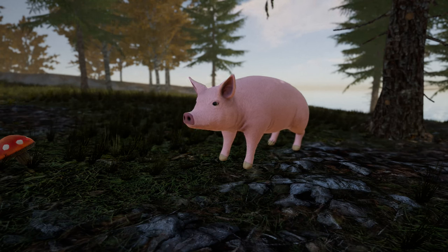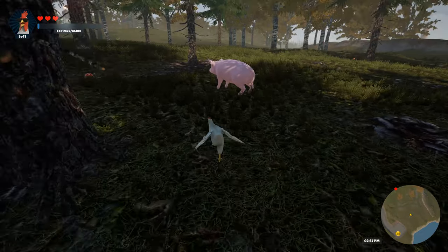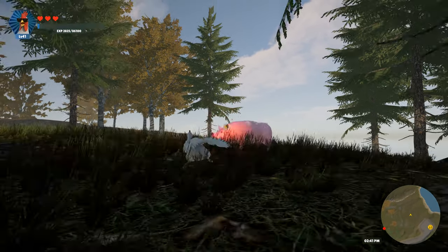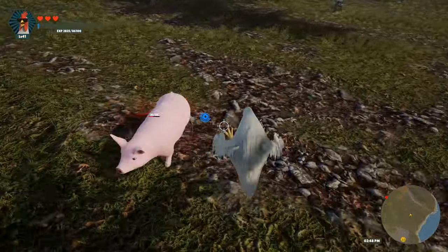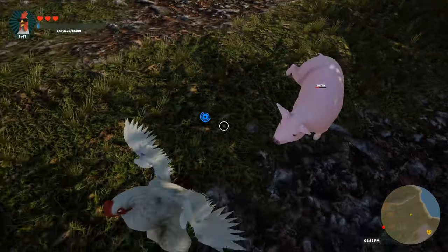Pigs. These fluffy creatures can be found all around the island, minding their own business and generally being harmless, unless you decide to pick a fight. When you do decide to take on a pig, be prepared for a bit of a tussle. Upon getting hit, the pig will enter a ragdoll state for a brief period, making it temporarily indestructible.